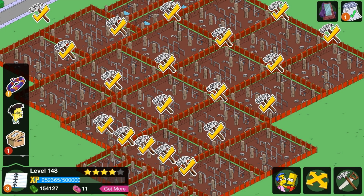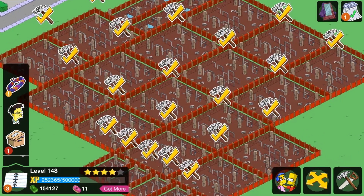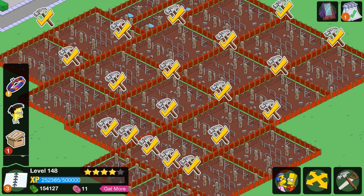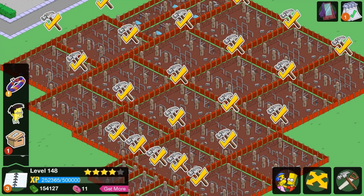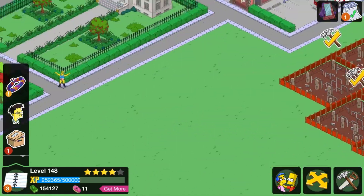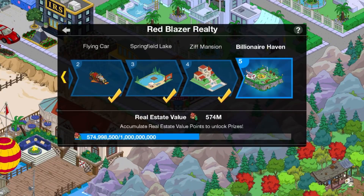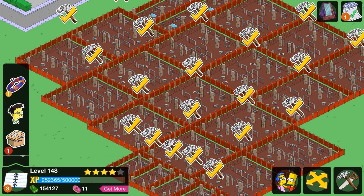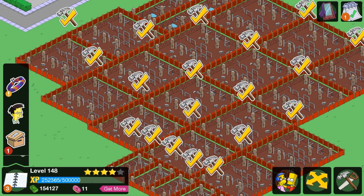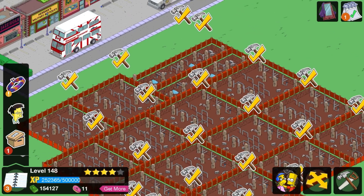Hey guys, it's Gerald here back with another video. Today we are going to try and get the Billionaire's Haven in Simpsons Tapped Out by unlocking all these buildings. As you can see, I've worked with lots in Springfield Heights to get all that. Now if you follow me right here, I need like half more for the Billionaire's Haven. So now I'm going to start tapping all these things and see if we can actually get more than what we need. Let's do this.